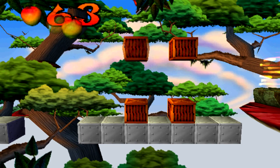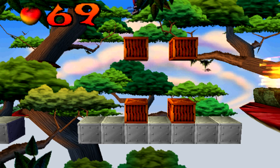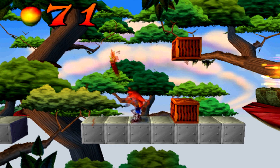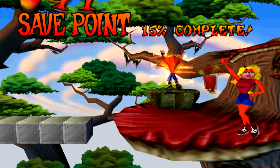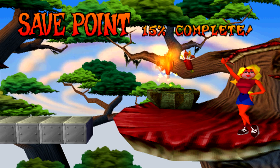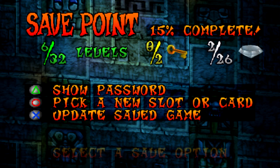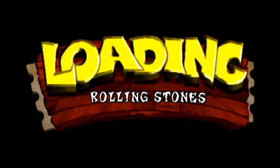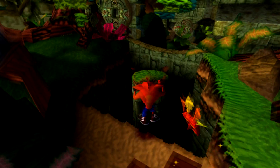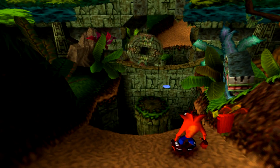Something I forgot to explain: if you die in a level, all the boxes you've previously smashed will reset. If you've already got a checkpoint, all the boxes before that checkpoint will reset, which is why it's so hard to 100% complete. If you die you pretty much have to start all the way back at the beginning in some levels, which is kind of a pain.